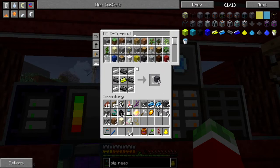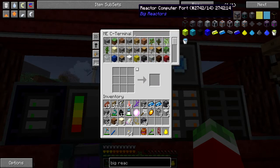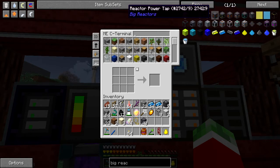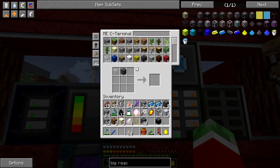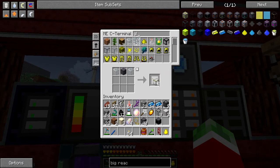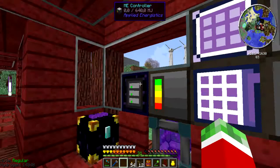Then I will also need a fluid port — no. A reactor access port, reactor power tap. I don't think I will need a power tap. I will need a reactor controller, of course. And some reactor glass. Oh, and I need more glass for that stuff. How much reactor casings did I put in my system? Oh, one more. This will probably not be enough, so let's see if I put this thing all together.